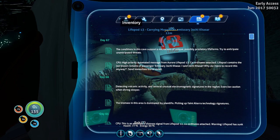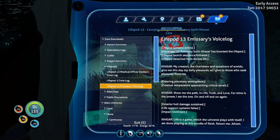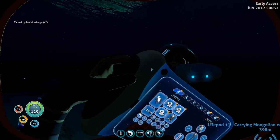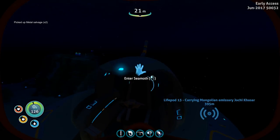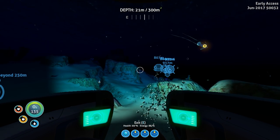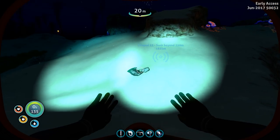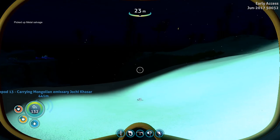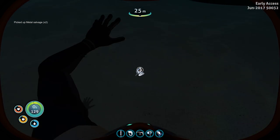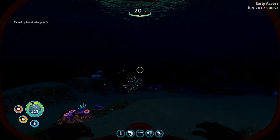That's giving us a lot of information — other than the fact this guy crashed. A lot of these life pods weren't very good. Why do they all fail so horribly? Getting some salvage — we need 40 or 50 titanium to get these ingots, so that's quite a lot. We're gonna have to pick up a lot of salvage.